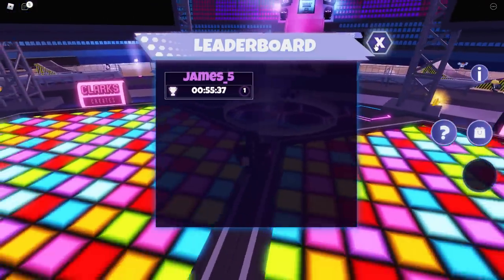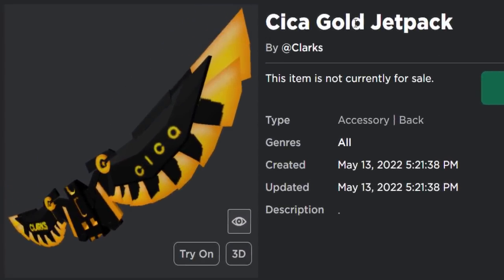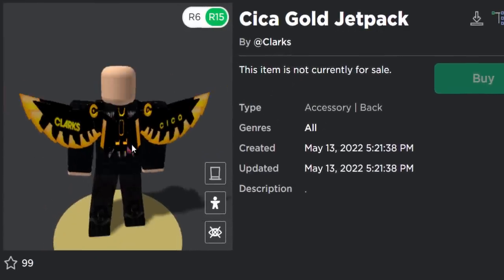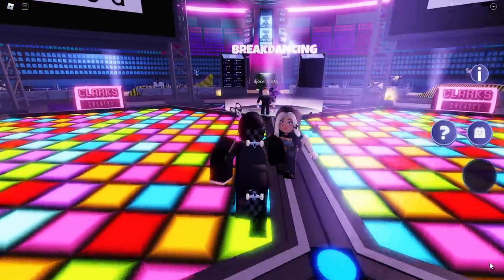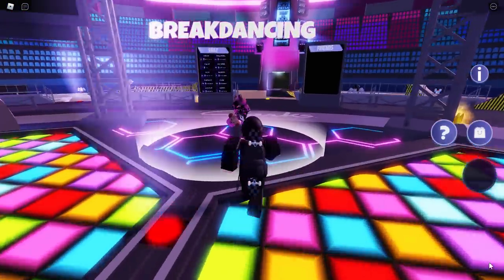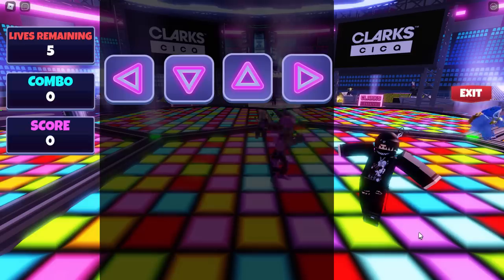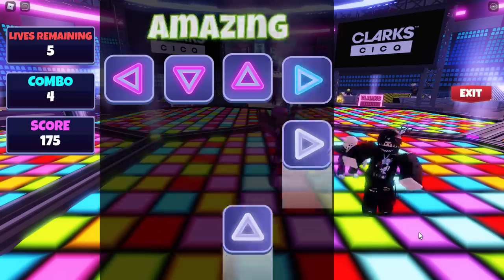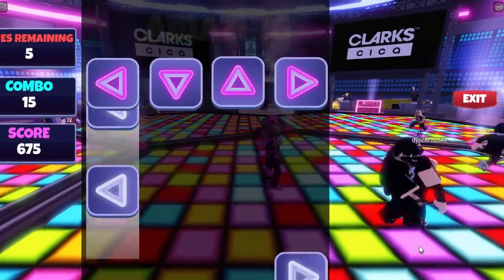The next free accessory is the Chica Gold Jetpack — it's actually a really cool back accessory with wings for your avatar. To unlock this, you need to go over to the break dancing section, press E to dance, and then follow the arrow keys on your keyboard pressing them in time. You have to get as many perfects as possible — it's like a Guitar Hero-style dancing minigame.